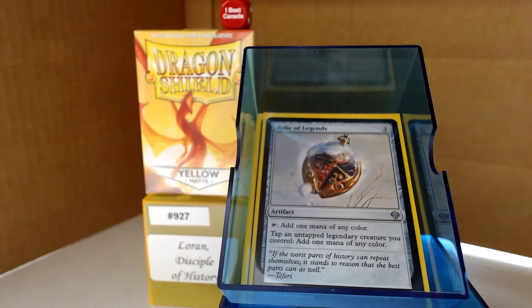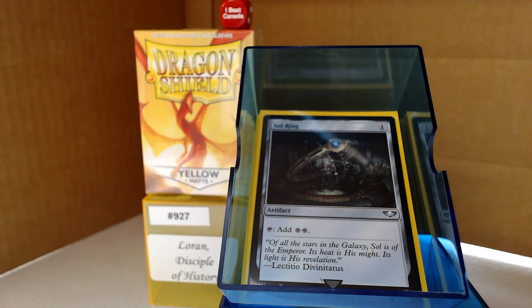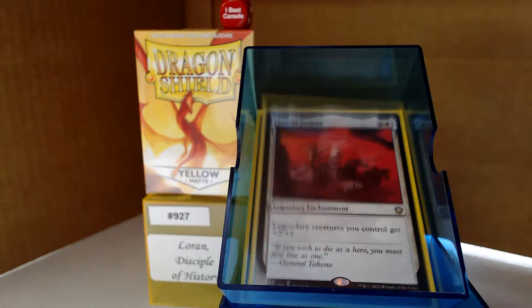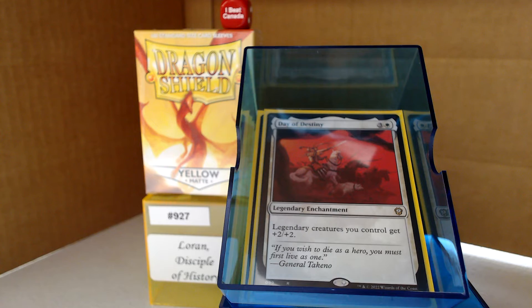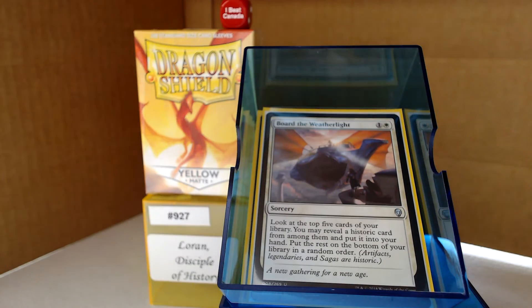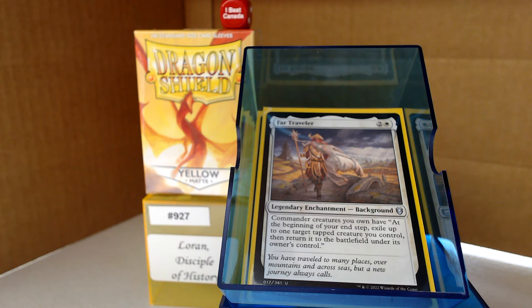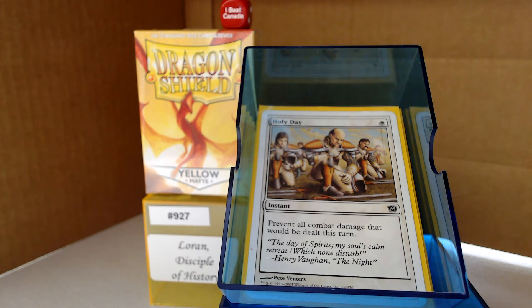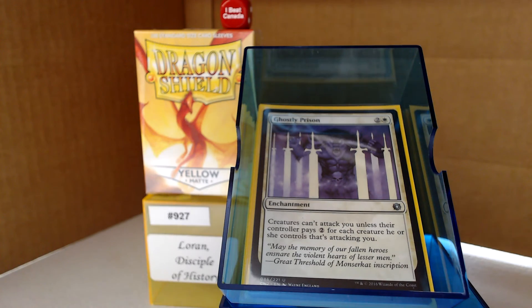For our other category: Day of Destiny doesn't fit either of those categories but it fits into the deck with the legendary theme. Board the Weatherlight to go and get something historic. Far Traveler — it is a legend and you get to blink something out. Make a Stand as an anti-wrath. Holy Day, because people don't see fog effects coming — they never do. They will swing out and leave themselves defenseless alpha striking. Fog effects work. And then good old Ghostly Prison.